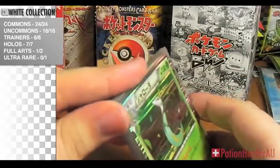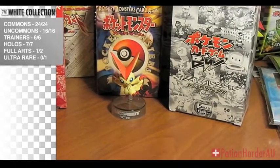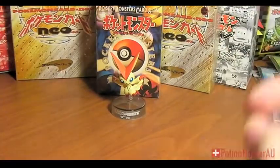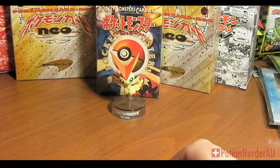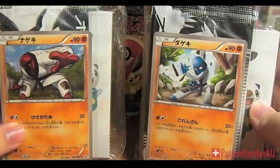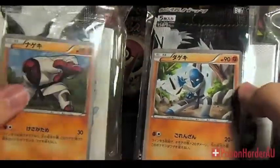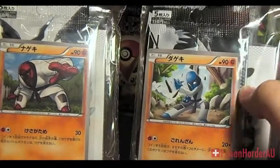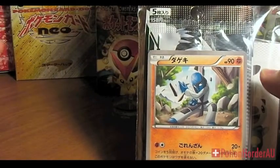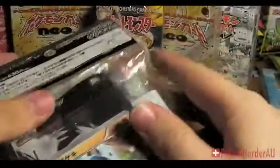I'm missing the Pikachu and the Zekrom full art, but I'm not sure about the commons and uncommons. I think I'll keep on going with Black and White and do the Sawk and Throh packs. I won't open the actual promo card packs because they're better off sealed. And I might keep one of each Black and White because I think they're unlimited. So there'll be six packets I'll open and show you all the insides. See you next video.